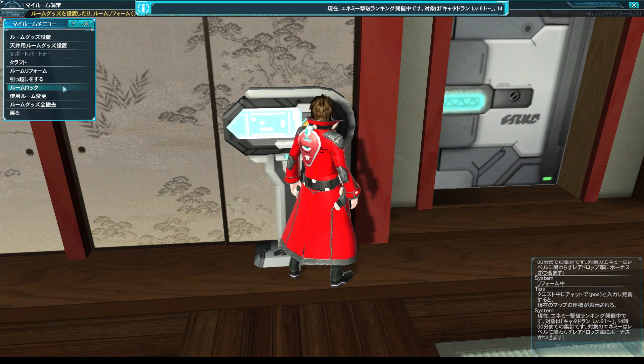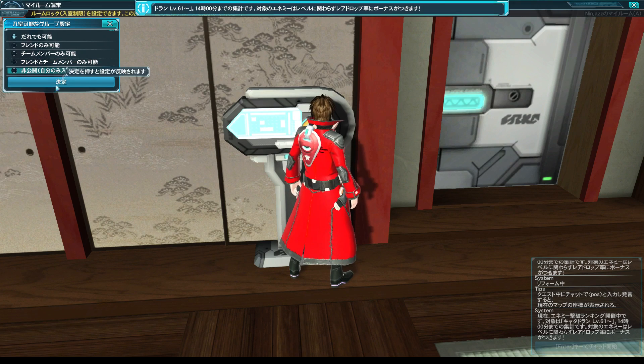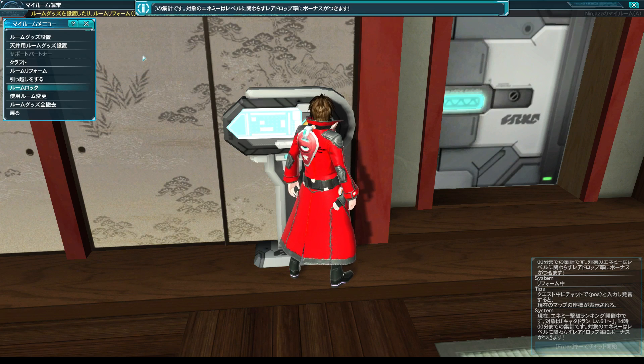Next up is the room lock. This allows you to change who can visit your room. You've got options for: anyone, friends only, team members only, friends and team members, or just yourself. Anyone can go into my room — I'm cool with that. Other people can interact with your stuff but they can't change it, so somebody could use the dart machine or the mochitsuki, but they can't move things around.